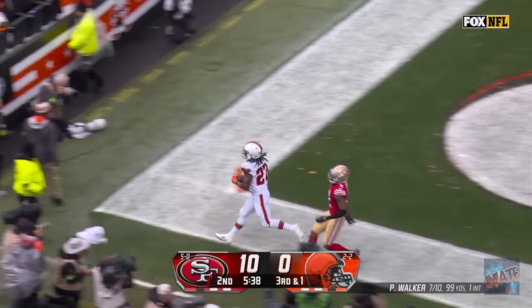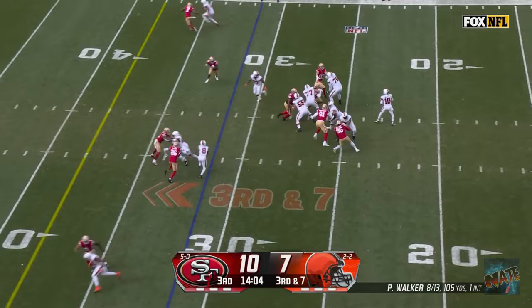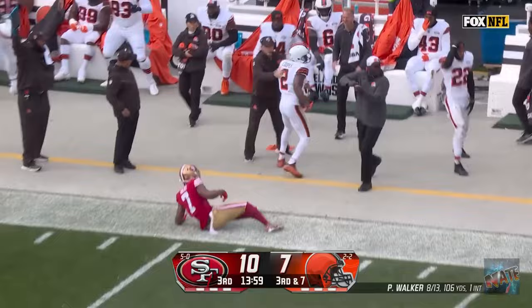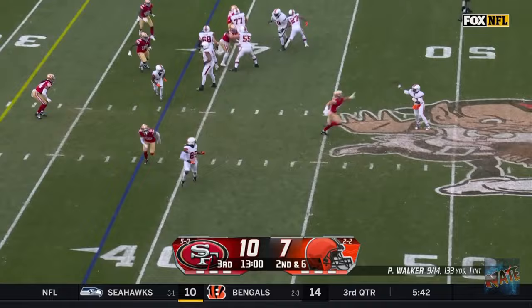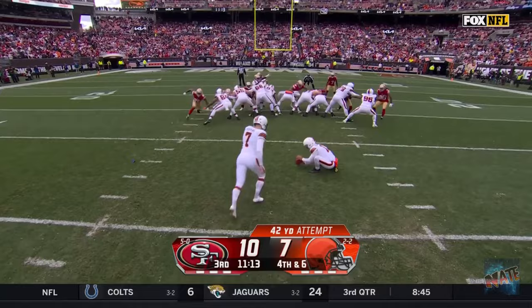3rd and 7, blitz coming, Walker has it blocked, wafting far sideline — Cooper, oh what a catch! What a play. Here's a fake, pressure, Walker slings it underneath. Good stiff arm, first down Cleveland. 42-yard kick is up — and that one is perfect. And we are tied in Cleveland.